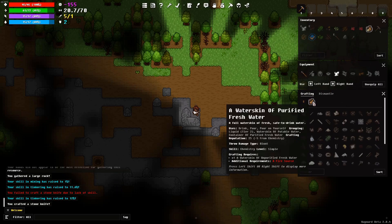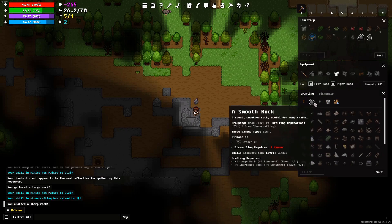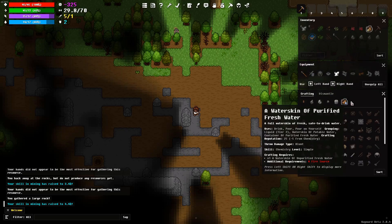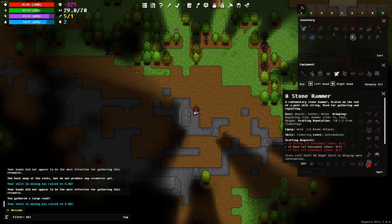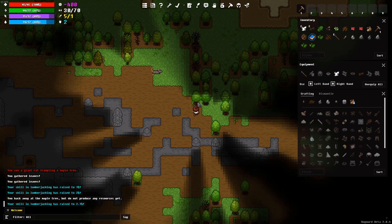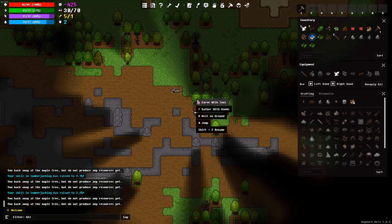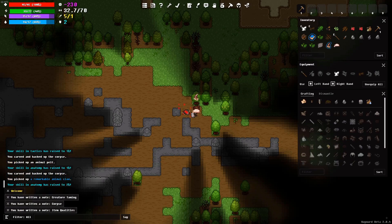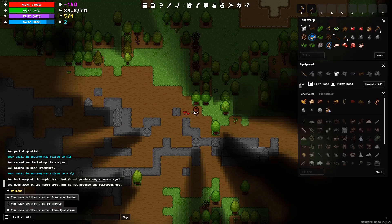We're gonna collect some rocks here — a little bit of this, a little bit of that. A stone knife — perfect little starter. I see another sharp one. We have pretty much everything we need. For a stone hatchet or hammer I need one string and one pole — that should be easy to get if I just carve up a tree. How you doing, bucko? We're gonna go attack this guy — look at that, easy.